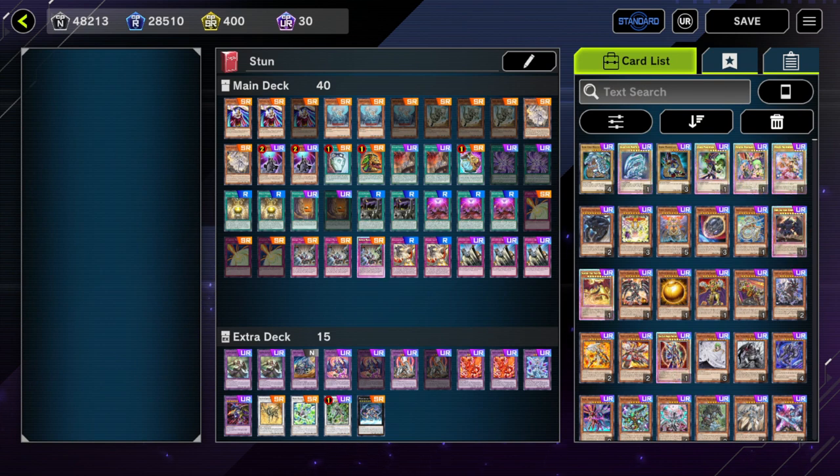Top 8: Stun. I don't think there is much to explain on this one — just slow down the pace of the game until your opponent can't do anything. Personally, I'm not a fan of this type of deck, so I don't really play it. But if you want to try it, here is the exact list I would probably play. Just a side note: the Barrier Statue can be replaced by another one of a different attribute — it just depends on the meta game you're playing.